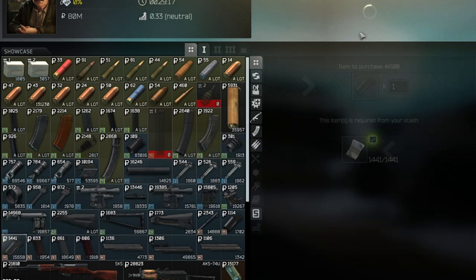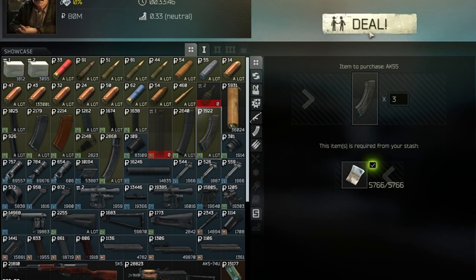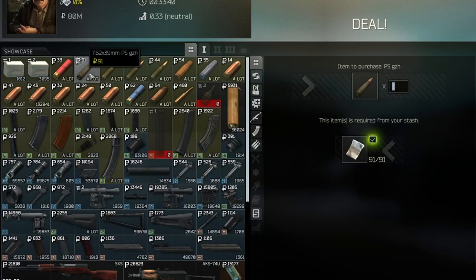And lastly, we're going to buy the magazines and ammunition from him. Make sure you buy the correct magazines that hold 7.62x39 ammunition. We're then going to purchase the 7.62 PS ammo. This ammo has 32 penetration so it will go straight through class 3 and below armor and will also penetrate class 4 after a few hits.